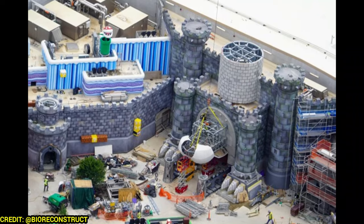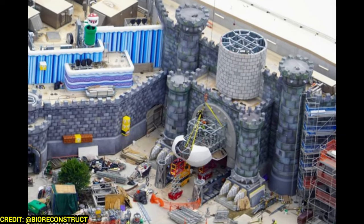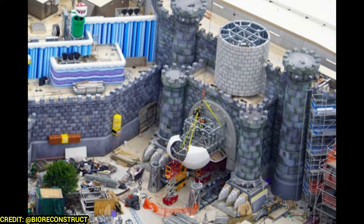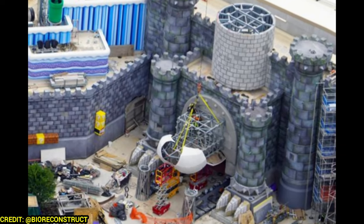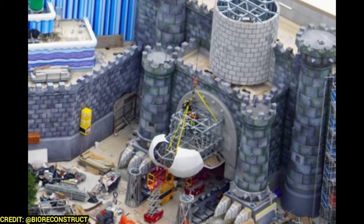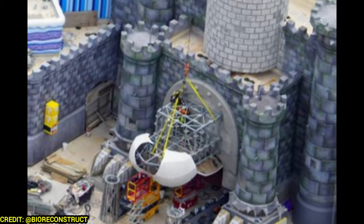Moving over to Bowser's Castle, this is probably the biggest progress update. His head is being installed — you can see his nose and the main turret being put in place, and they're really working on his head. You can even see his claws right there on the bottom, which is really, really cool — that's why I made it my thumbnail. I'm excited for Bowser's Castle. They have the massive Bowser's Castle in Hollywood, but a bit smaller; I'm excited to see the full complete one here in Orlando.